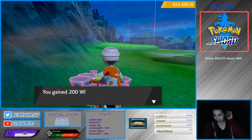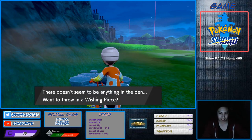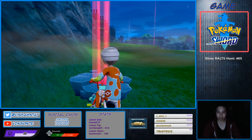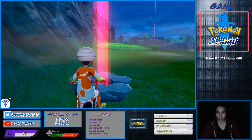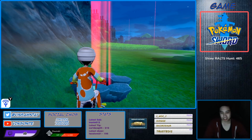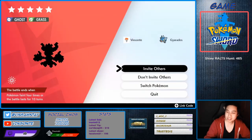So we're gonna collect the watts, put in a wishing piece — hopefully it's red — and check if you're online or offline. Not online, that's cool.